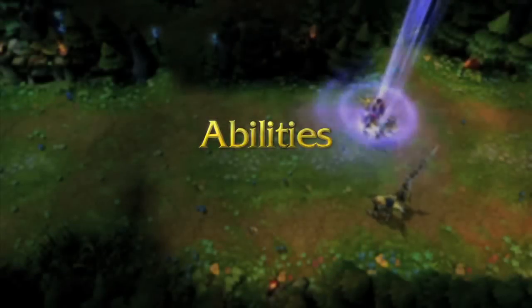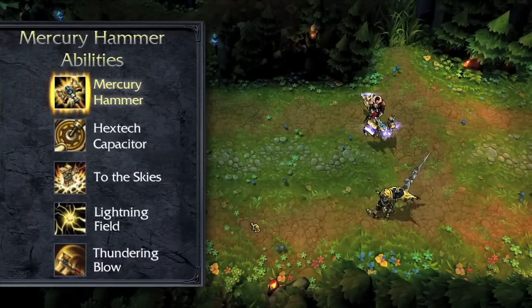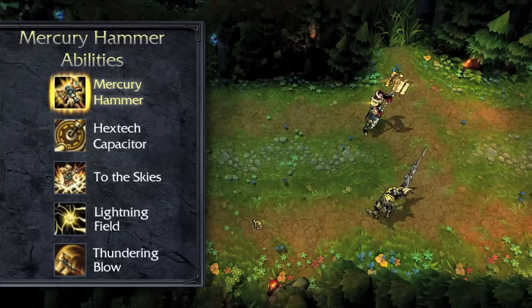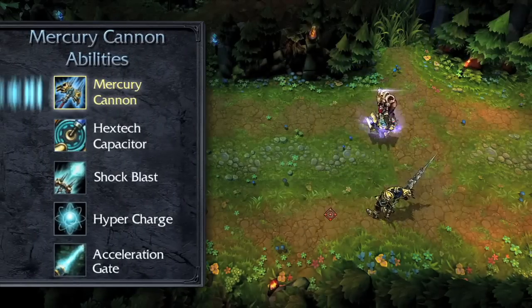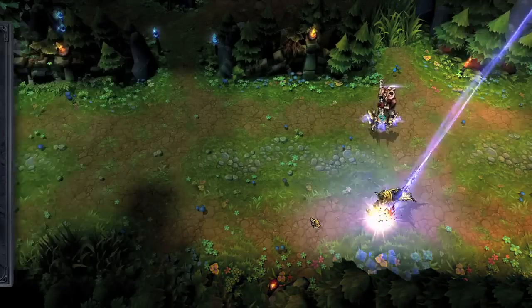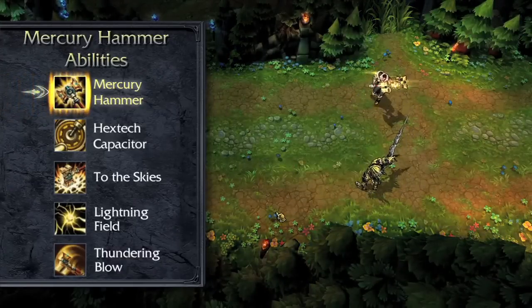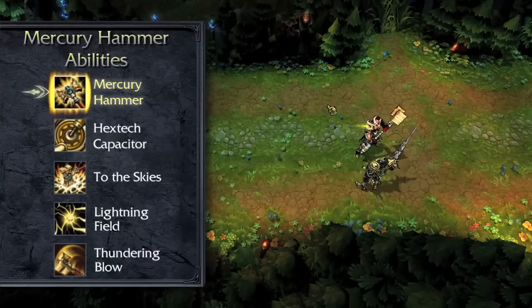Jayce's ultimate is Transform, automatically learned at level 1. When activated, Jayce transforms his weapon between the Mercury Hammer and the Mercury Cannon, each with their own unique abilities. After transforming to the Cannon, his next basic attack reduces his target's armor and magic resist. When transforming to the Hammer, his first basic attack deals bonus damage, and Jayce gains bonus armor and magic resist while wielding the Mercury Hammer.